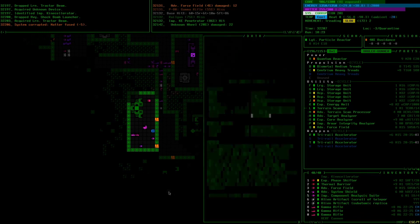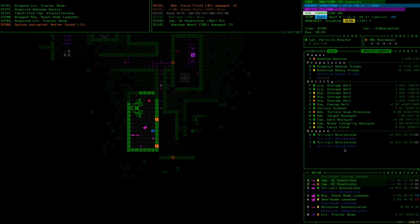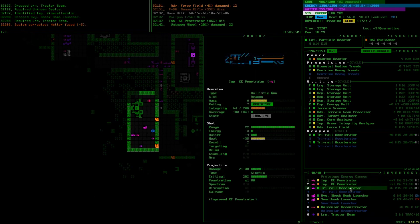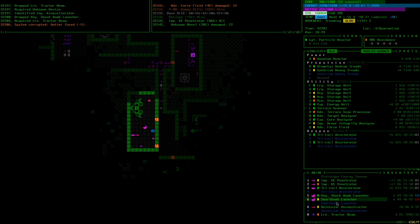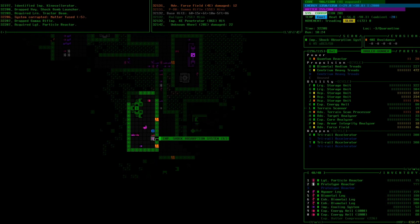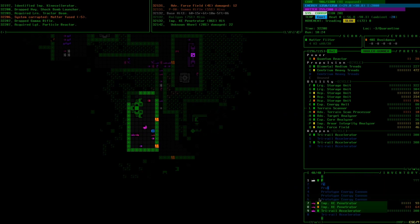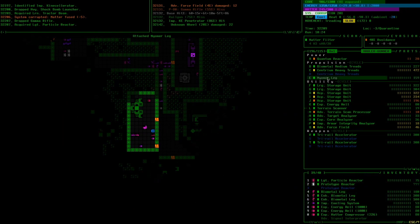It looks like I was stocking up on gamma rifles at some point, already planning ahead for losing my kinetic weapons. I was going to try a gamma rifle build — I've never really done that before, but they do pretty good EM damage and you have a high supply from all the programmers you fight. EM apparently used to be super strong but got nerfed a version or two ago — every EM weapon across the board had double the energy cost. The tri-rail accelerators have about minus five salvage per projectile, so you're not getting anything essentially from those encounters.